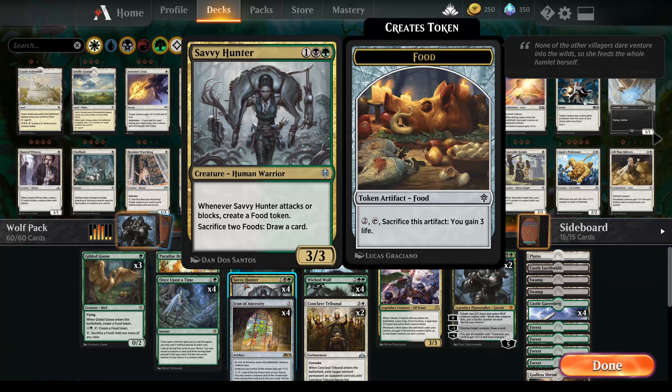The Savvy Hunter is again there to create food tokens for us, and also if you sacrifice two food you can draw a card should you need to if your hand is looking a bit empty. But I'd highly recommend keeping those food tokens, as I'll explain in just a bit. She also acts as a good blocker so that we can get our wolves up and going.